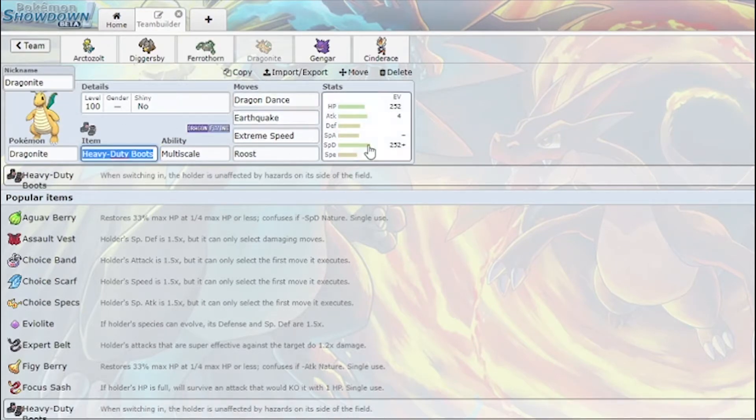I have Dragonite, which is a Spirit Death set with Dragon Dance, Earthquake, Extreme Speed, Roost. It's gonna be bulky enough to eat hits, then set up and sweep. Heavy Duty Boots of course for rocks — that's really good.